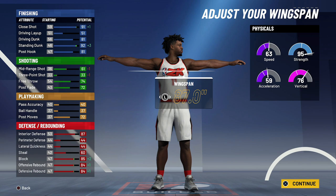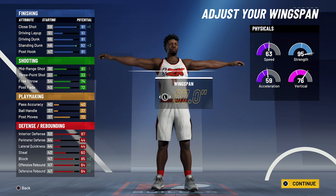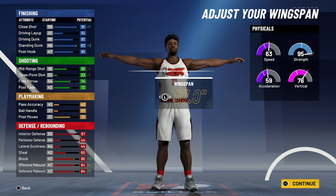At 99 overall, you're going to have a 95 close shot, an 85 driving dunk, a 96 standing dunk, and an 85 post hook. For your shooting stats, you're going to have a 65 mid-range shot, a 78 free throw, and a 76 post fade. For playmaking, you'll have a 76 post moves. For defense and rebounding, you'll have a 91 interior defense, a 64 steal, an 89 block, and an 88 offensive and defensive rebounding. Your physicals at 99 overall with the gym rat badge will be 71 for speed, 67 for acceleration, 84 for vertical, and 99 for strength.